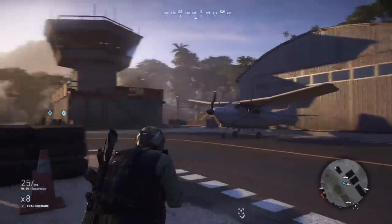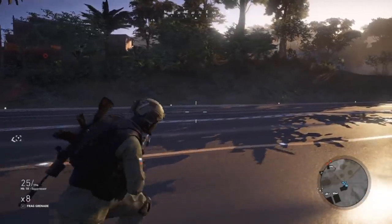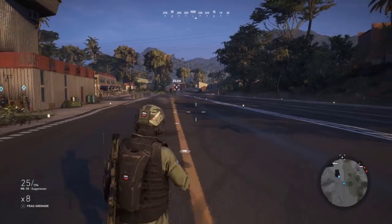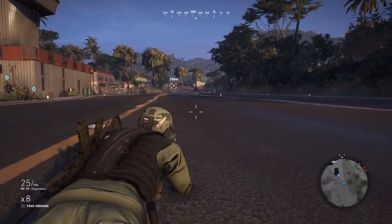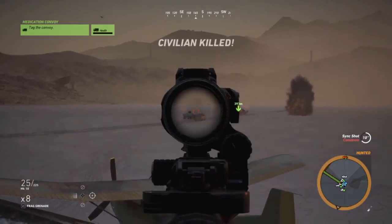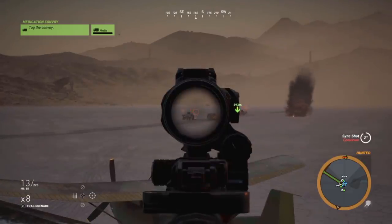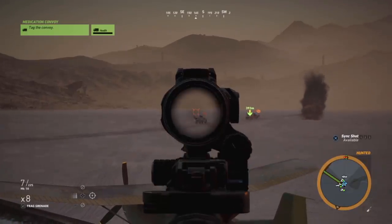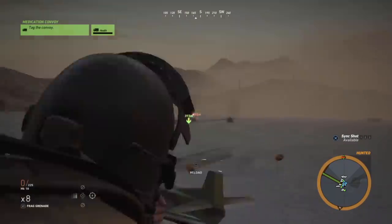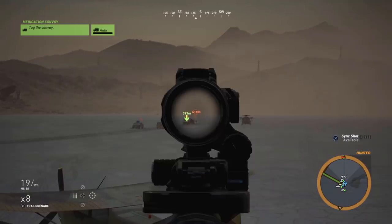I do believe the Mark 18 is gas-operated, whereas the 416 is piston-operated. Regardless, they're both high-end AR variants, and in the game they perform extremely well - probably the two best rifles in the game. Why not compare them on bullet drop? As you see here in this clip, I dispatched that convoy with the Mark 18 at 400-plus meters quicker than I ever have. That one last guy was just one burst and he was down. These weapons are very consistent. So we're going to start by putting this on single shot and fire one shot at the wall at 250 meters like we always do.